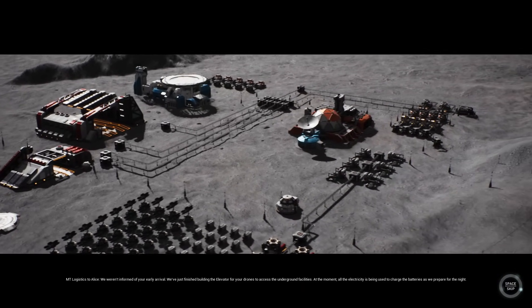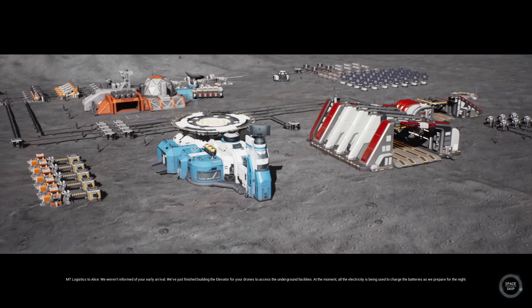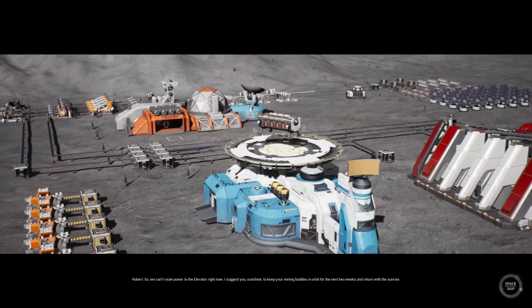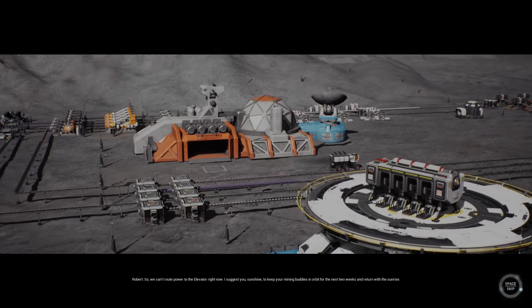We've just finished building the elevator for your drones to access the underground facilities. At the moment, all the electricity is being used to charge the batteries as we prepare for the night. So we can't bring power to the elevator right now. I suggest you, Sunshine, to keep your mining buddies in orbit for the next two weeks and return with the sunrise. Over.